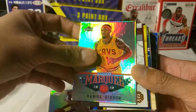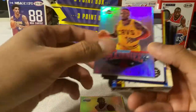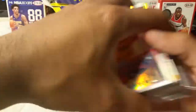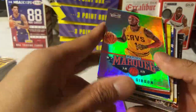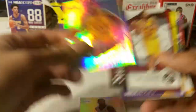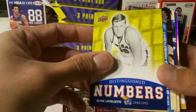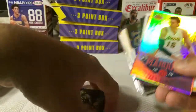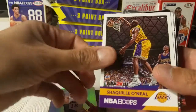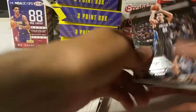This is pack number two — Chris Paul is one of the cards. Like I said, I'll limit it to one pack per person to keep it fair. It's also a thank you to people who view my videos as soon as they go up, since they'll get a head start. Pack two also includes Daniel Gibson, Darren Williams, Kawhi Leonard, some Kentucky cards, Paul Gasol, Shaq, Frank Kaminsky, and Anthony Davis.